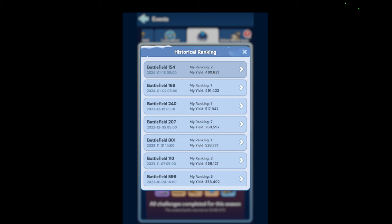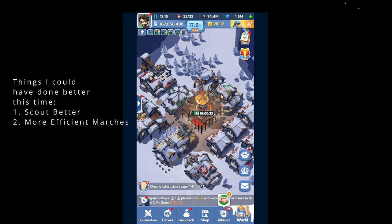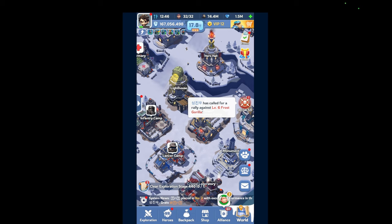Look at the rankings — she got 3rd though, that's not bad honestly. Things that I could've done better: first, scout better locations, and just keep in mind where those locations are so you can go back to them. When the vein spawns, try to TP a few times around, look for the best location, and just gather them as fast as you can.